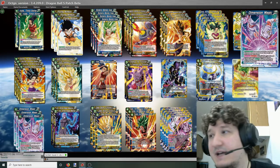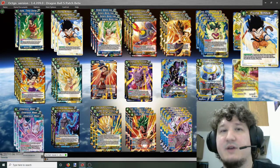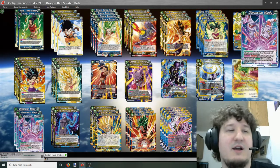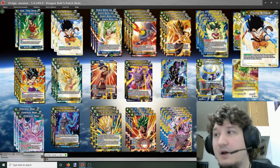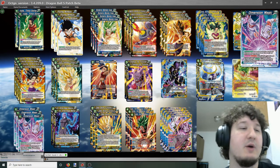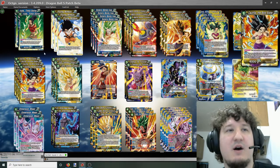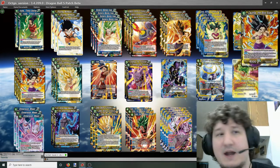For the side deck, specifically for this deck, you have a ton of options. Since there are no restrictions and you have access to yellow and blue cards, against rush decks you'll probably up the number of Flying Nimbus and possibly play cards like Muataito, then lower the Dimension Magics. For more control decks, you'll up the Dimension Magics and possibly throw in some Senzu Beans. There's going to be a lot of utility in those six slots you're siding in and out.